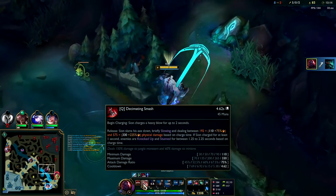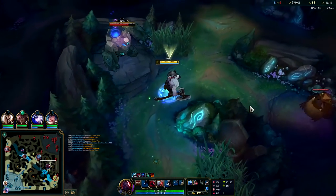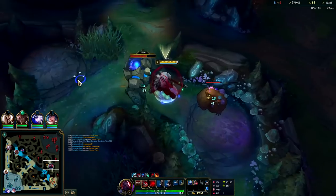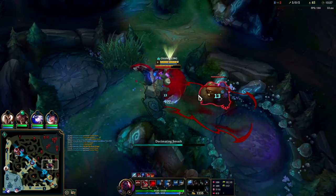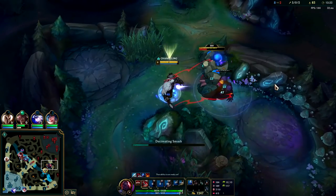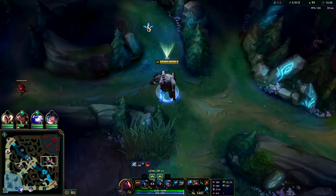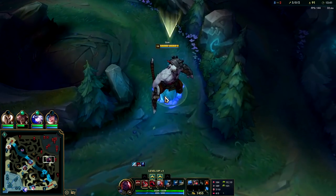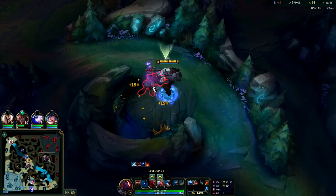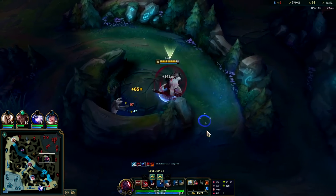As you get more and more points in your R, your clears get exponentially faster because of the bonus damage — you really start to feel that speed from it. The Q hitbox kind of starts from the center of your body. Even if you're standing on top of something, oftentimes you can hit it. I just barely missed it there. It's kind of the frontal 30-40%. Even right there would be an easy knockup. It's just as long as it's on your front 30% portion.